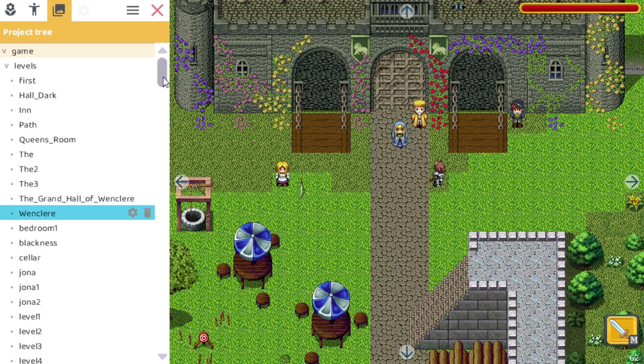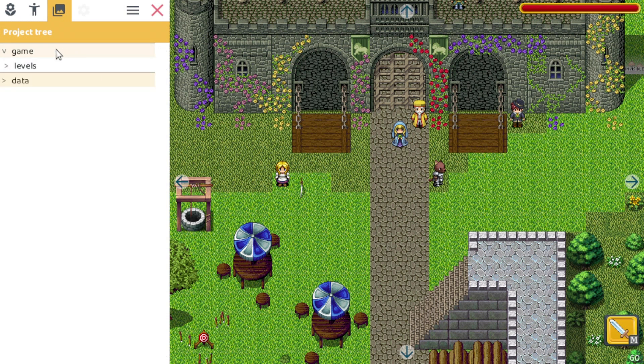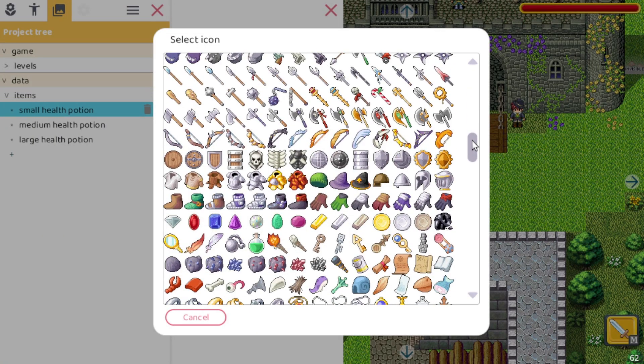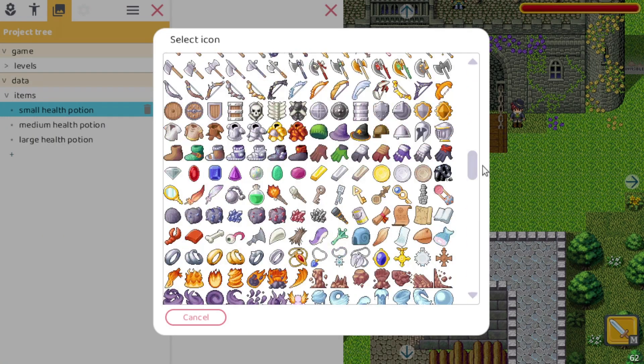If you open the edit panel and close the levels, you can see we have a 'game' section and here is a new data item. If you open that one, we see a collection of different items — these are the default ones but you can add your own. If you click on one, the small health potion, it has a name, an icon, and you can also assign an effect. Right now it's only none or health, but more will be added in the future. And the icon you can change — I have a whole bunch of icons here to select from.